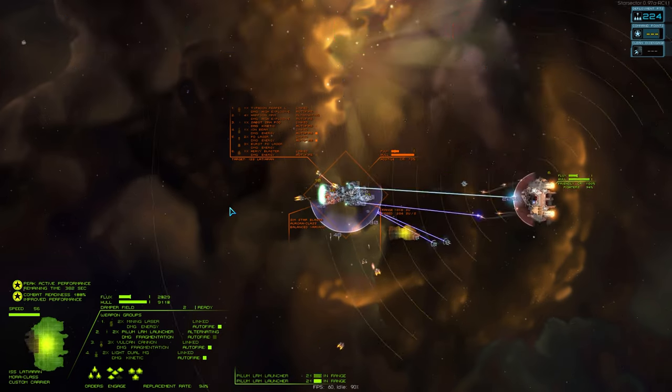Each fighter category has a straightforward purpose. Interceptors engage other small craft. Fighters are generalists that can engage small craft as well as other ships. Support wings stick to their carrier and defend it against threats. And bombers go on ordnance runs where they drop their payload, return to the carrier to replenish, and then drop their payload again. To start, we'll take a look at the support wing.